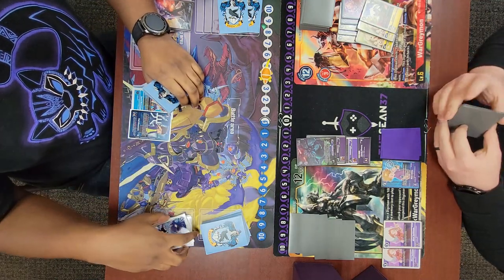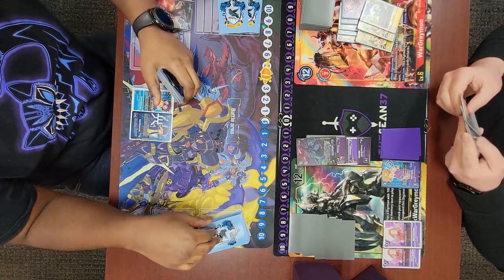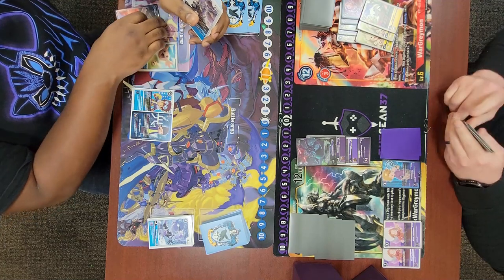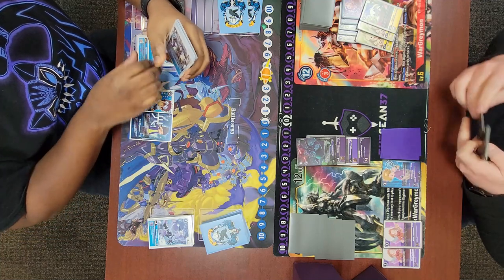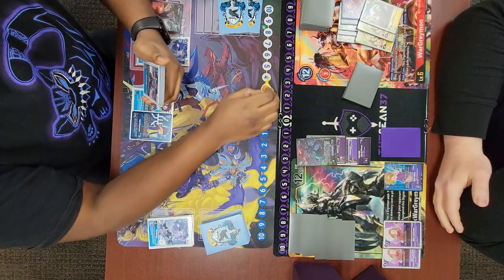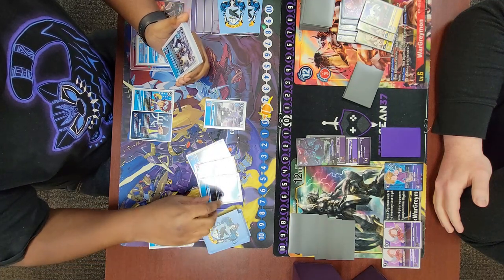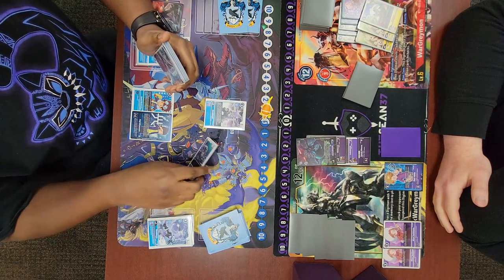I either have a Deathclaw or a Calling from the Darkness in my hand, so I can guarantee popping my Cherubimon. I'll gain the memory back from Koichi so it's a net-zero play. I have a Bushi in trash — if he doesn't freeze my Cherub, that's two checks right there, and I just need any hybrid to kill him. He plays a BT4 Strabby.